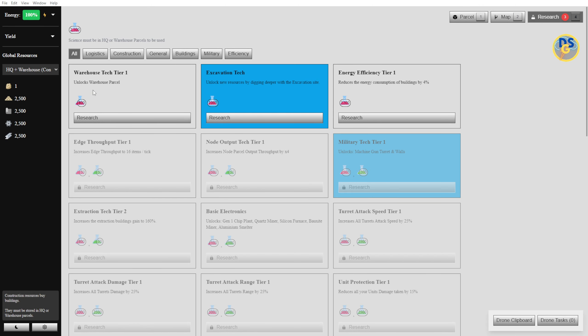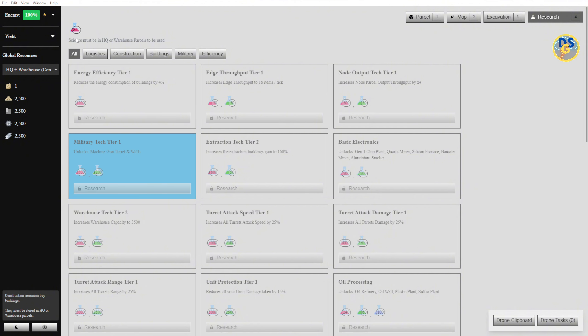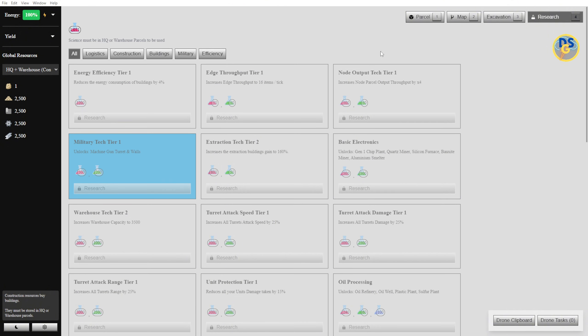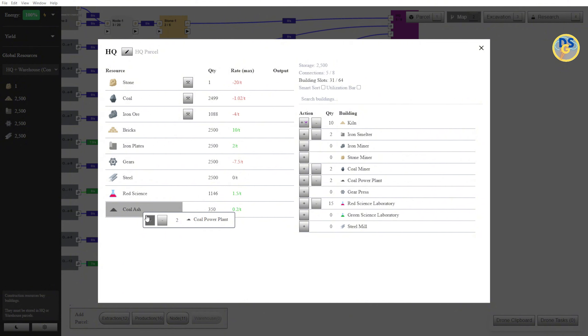We have research to unlock. I can unlock the research parcel for 800, and then we can unlock a new resource by digging deeper with an excavation site — unlock new resources. Let's do that then, and that puts me at about 852, and that should increase really fast. So I should be able to get that last one, but we need to work towards getting the green tubes — we have quite a bit to do, and you can see it takes it all the way down here to oil processing.